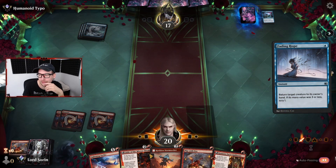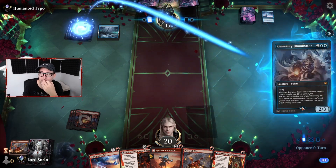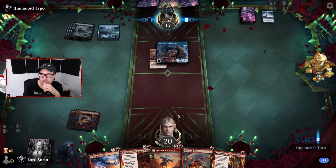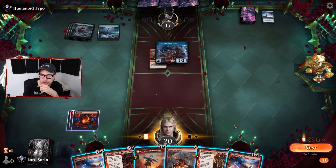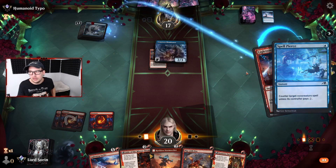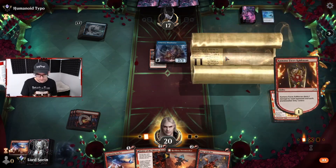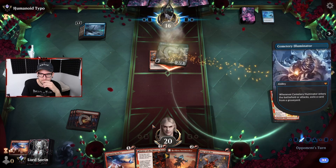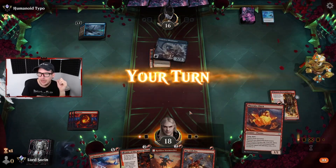Opponent has an Illuminator - interesting. Should we kill it? Let's attempt. Yep, spell pierce - sure, resolves. Opponent comes in for two, exiles our card. Lovely. Our Adversary is gonna make garbage. Let's try Lightning Strike again - we have to. Or should we just ignore everything and go face? Is that the mono red way - just ignore their creatures and go face?